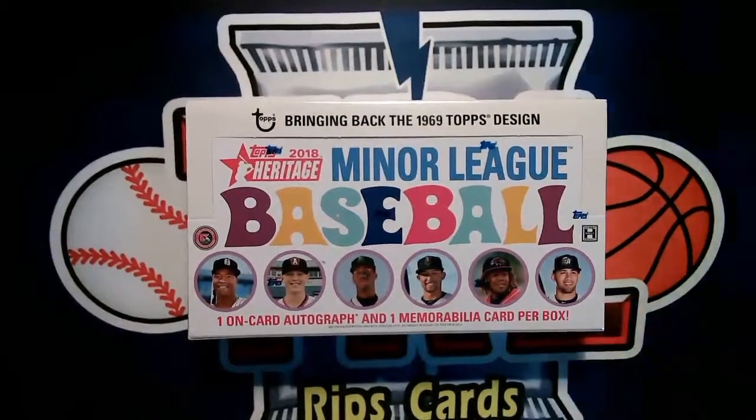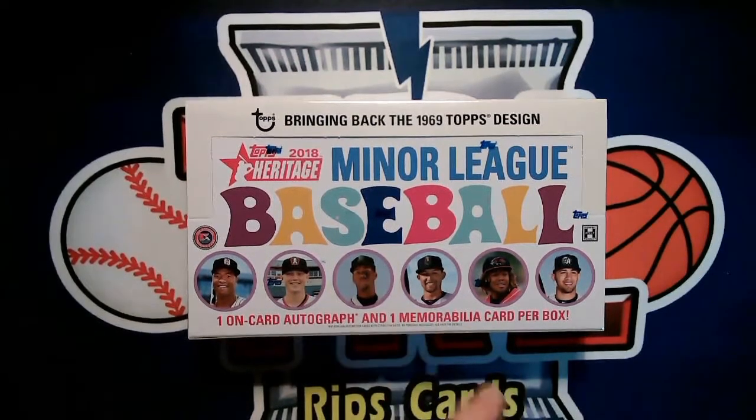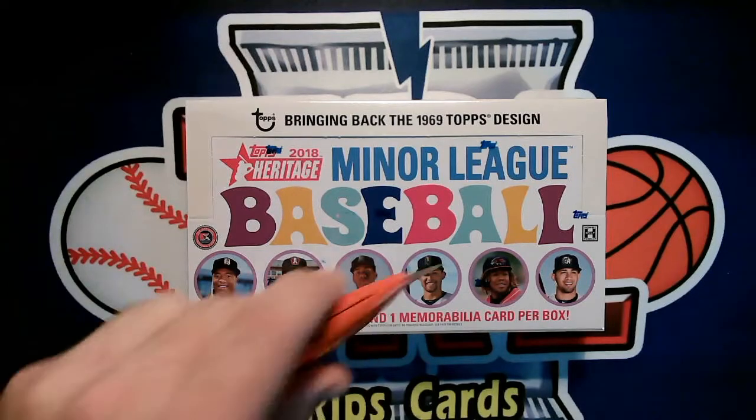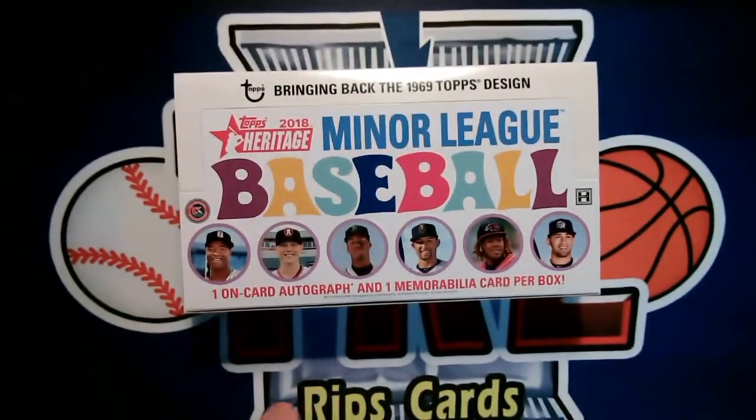Hello and welcome to TRL Rips Cards. Today a little different product — I've never opened any of this stuff before. It is a Topps Heritage Minor League Baseball. My buddy Landon said he used to open a lot of this, so I think it should be kind of interesting. On the cover we got Vlad, we got Royce Lewis with the Colonels — obviously one of those would be pretty cool.